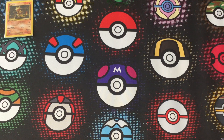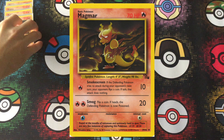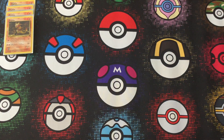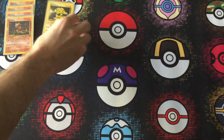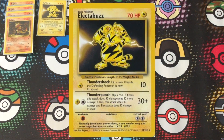Starting with the Fossil Magmar — I can't sing this card's praises enough. I do think that this card was underrated even when it was out. People just praised Electabuzz, Scyther, and Hitmonchan so much they forgot that Magmar was right on par with all of those cards. The main reason it gets undersold is because it was weak to Raindance, and Raindance was everywhere. But Electabuzz is weak to Hitmonchan, and Hitmonchan was everywhere too, so that's not as understandable.